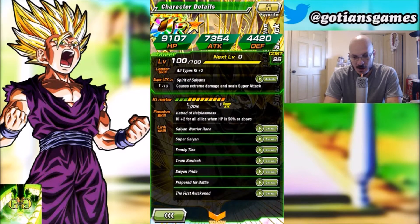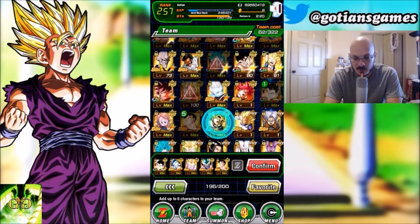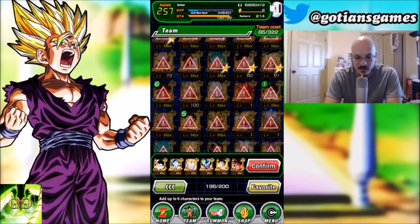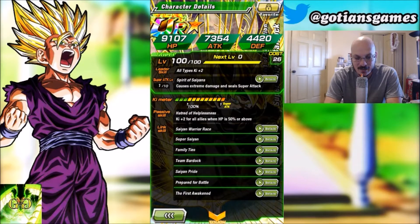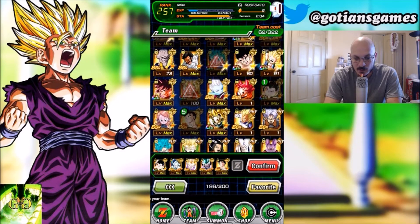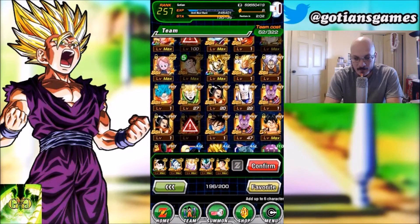The only thing about this Bardock is he does extreme damage, not supreme, and his Ki seal ability — Ki plus two for all allies when HP is 50% or above — and the Prepared for Battle link won't mesh well here. He doesn't have Saiyan Lineage or Kamehameha, so I'm going to opt for the Kaioken Goku because he links better.